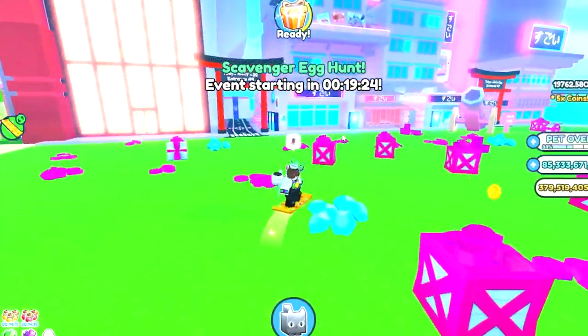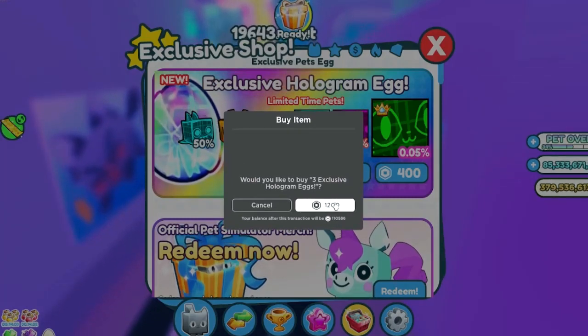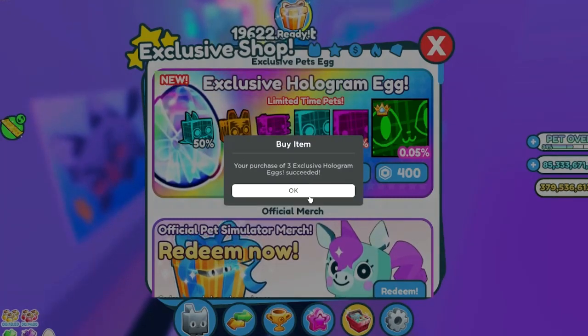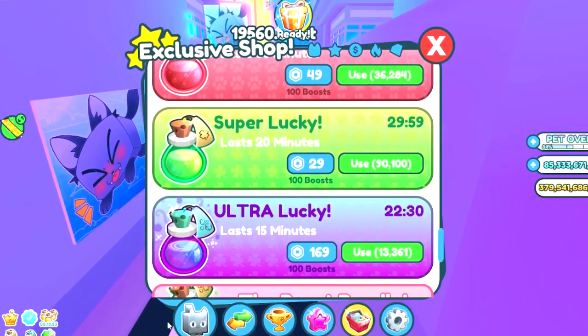While we're waiting for this chest to break, we're gonna go ahead and buy 3 of the new exclusive eggs. Let's put on our luck boosts and get ready. I did actually hatch a huge last night unexpectedly, so I doubt I'm gonna get another one.